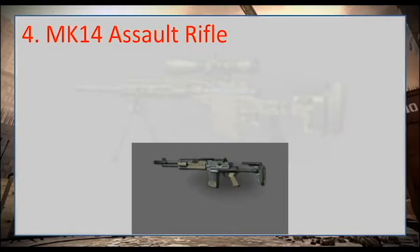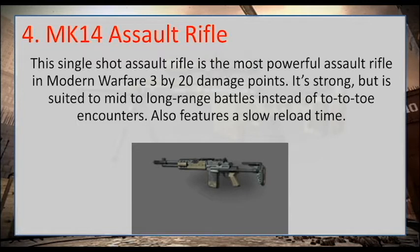Coming in at number four is the MK14 assault rifle. This single-shot assault rifle is the most powerful assault rifle in Modern Warfare 3 by 20 damage points. It's good for mid to long range battles instead of close-quarters encounters. It also features a slow reload time.